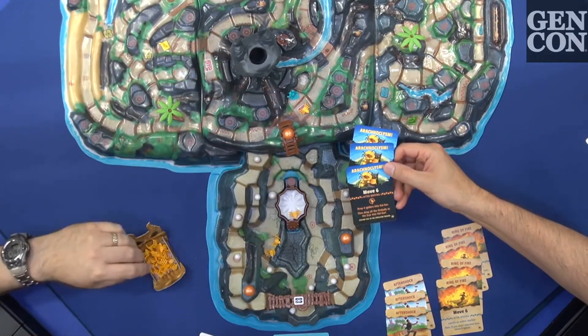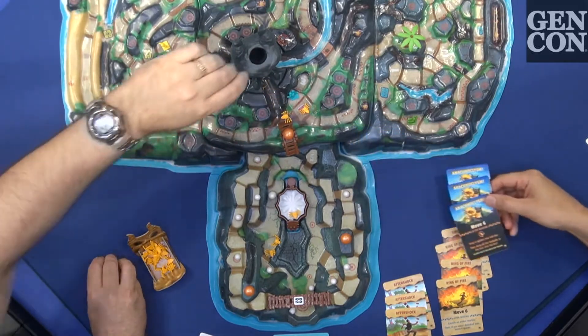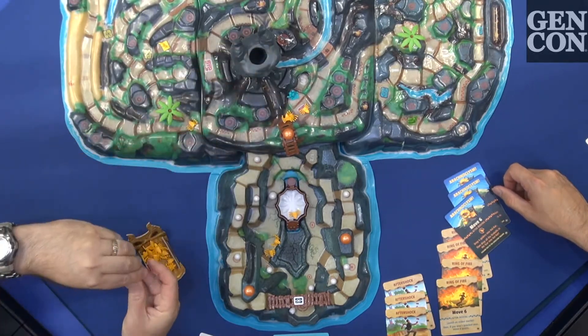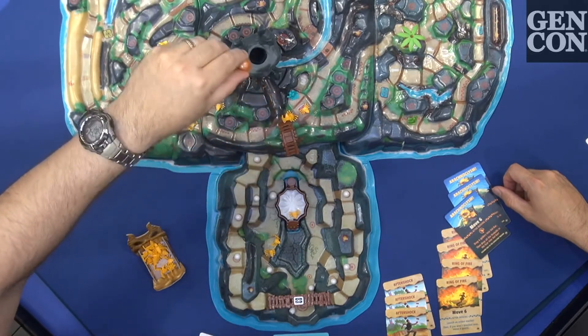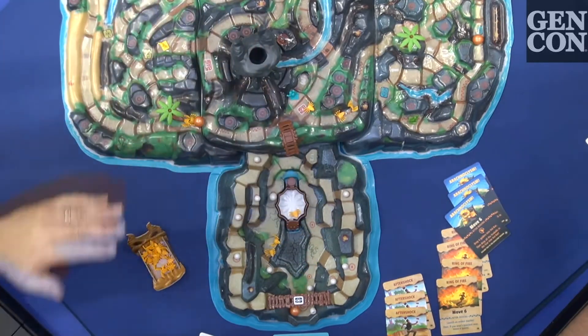So you'll notice the first thing you do for the arachnicalism is you drop four spiders into Volcar — they actually fit into Volcar and drop right in the hole. These are well-engineered spiders. Then the fireballs get dropped in and they start pushing spiders all over the island. Long story short, by the end of the game spiders are everywhere. It's an arachnicalism.